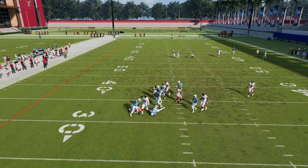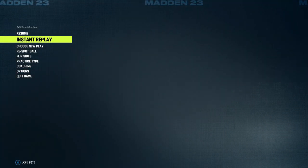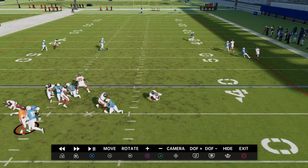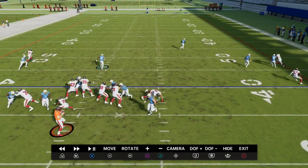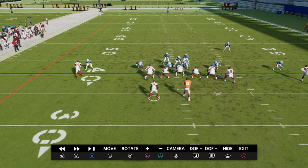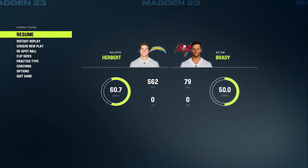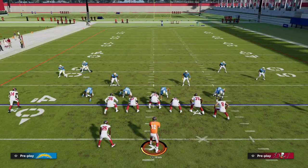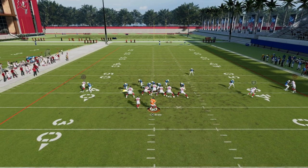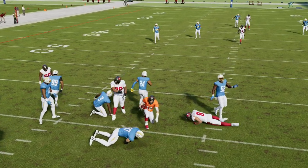Even when they block seven to pick up this blitz, watch — he has Edge Threat, it lights up, he gets an instant shed and goes in because he's now isolated on a tight end. We all know tight ends are bad at blocking this year. On the left side the pass protection is a bit better since it's a tackle, but this is why you want two Edge Threats — you will consistently get instant sheds off one or the other.